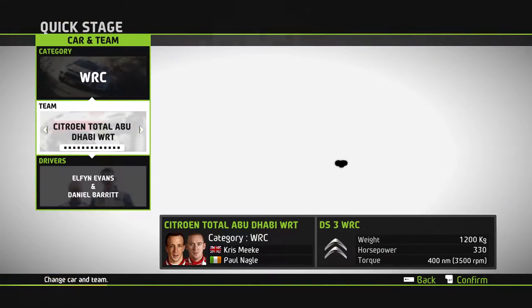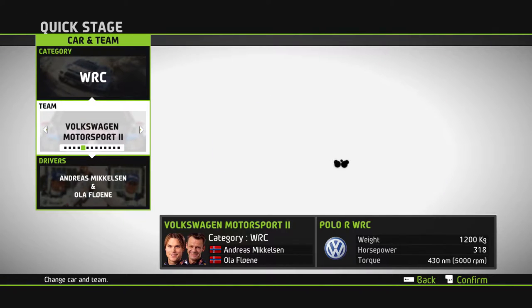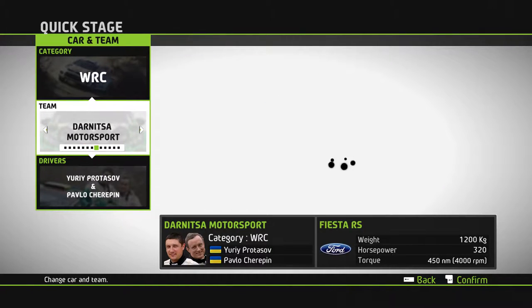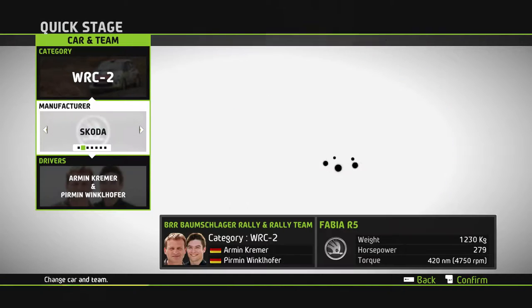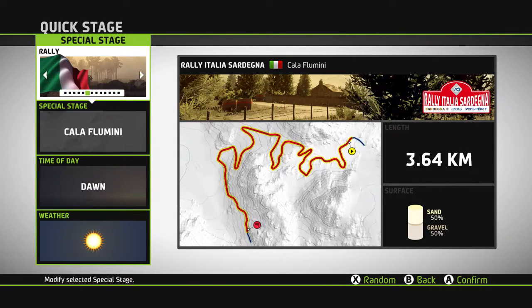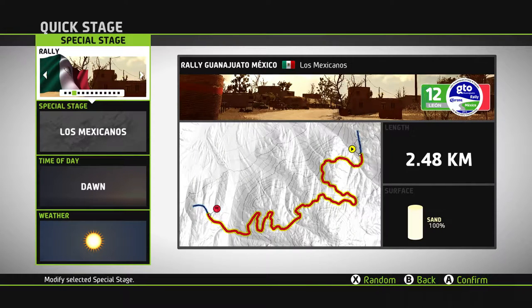WRC5 comes with all the content you'd expect from an officially licensed game. You get all the official cars with their respective drivers and liveries, from Sebastian Loeb to Robert Kubica to Sebastian Ogier. Ford, Hyundai, Volkswagen and Citroen all make an appearance to match the drivers. You also get the entire WRC rally season list, from Monte Carlo to Australia, Finland, Sweden, Germany and Wales, plus more.